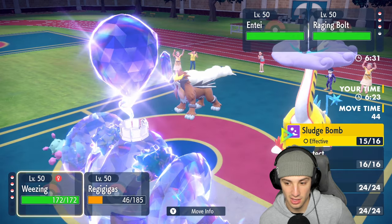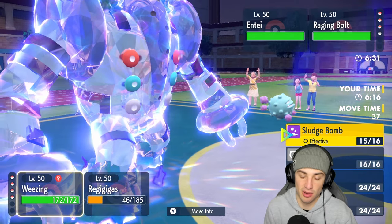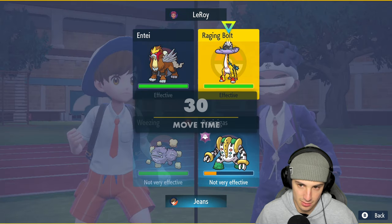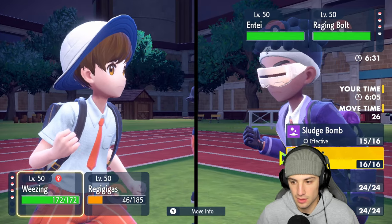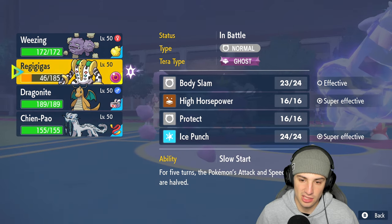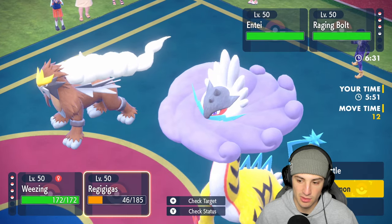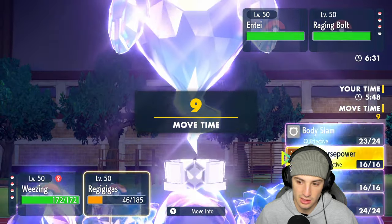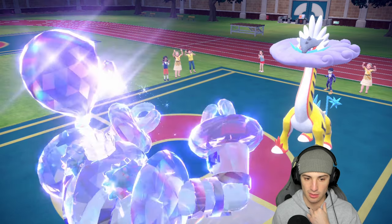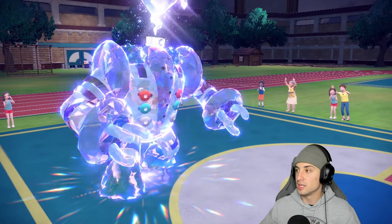Raging Bolt flies out here — a bit of a threat. Thunderclap is going to kill me so I think I just start throwing Sludge Bombs around looking for poisons, or I could throw a burn on it but it's a special attacker. I'll Taunt it — protect Weezing and let's sludge bomb Raging Bolt. There's a switch — Entei gets to withdraw. Thunderclap is coming into the slot, and Landorus comes out here. He doesn't have Sheer Force right now, which is great.